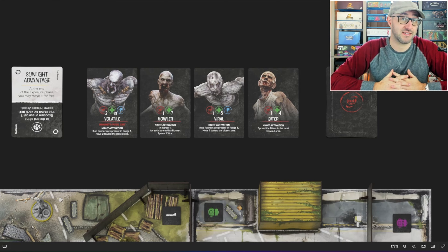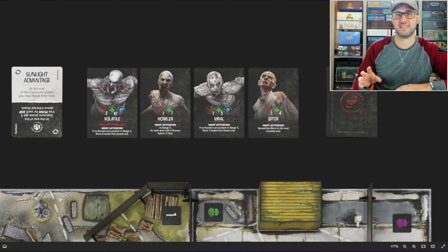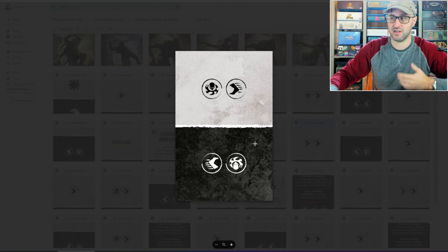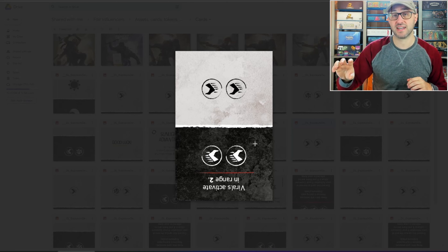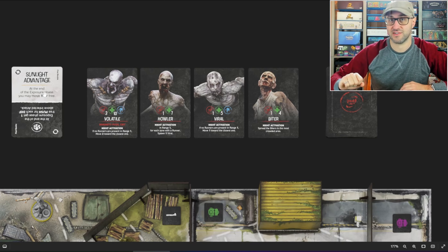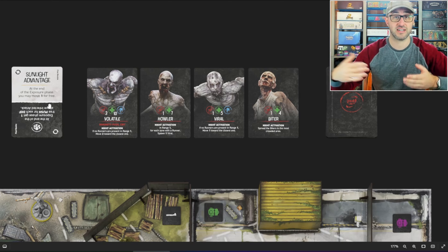Getting back to what exposure does — well, it's nothing good for you, but it's great for the zombies. After all the players have performed their actions, we move into the zombie phase, also known as the exposure phase. At this point the zombies move and attack, and each player draws a number of exposure cards equal to the amount of exposure they generated. These cards dictate how many enemies spawn, how many movements they get, and any special effects. Notably, these cards have a white side and a black side representing the different effects for a day round versus a night round. There's also an effect card in play that gives a different effect depending on whether it's day or night.